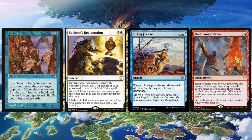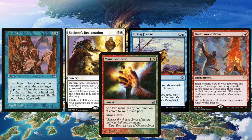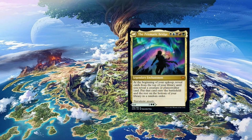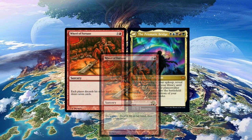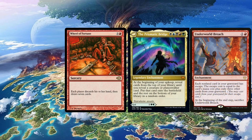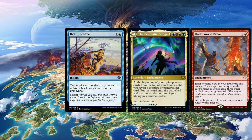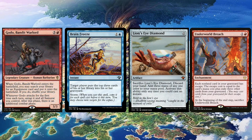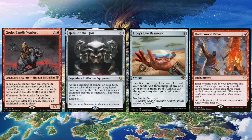Imagine this scenario: you try to cast your commander bridge by casting a few rituals, but the bridge gets counterspelled or Nature's Claimed. However, you've now fueled your graveyard with a bunch of rituals. Eventually you might draw into a wheel, refilling your hand and potentially going for the bridge again, or filling your graveyard for the Breach combo instead. You can use the Brain Freeze–Breach combo to assemble Godo — mill yourself with the Brain Freeze storm count, cast Lion's Eye Diamond a bunch, cast Godo, cast Helm from your graveyard, equip the Helm, and you have the win.